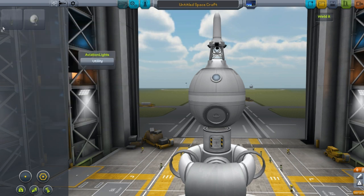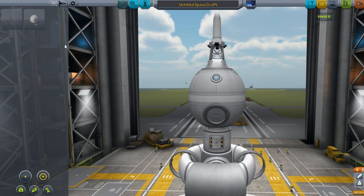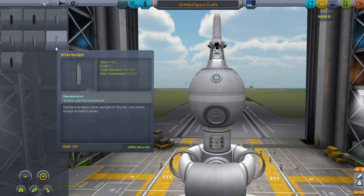This is the IS-8 map set mod. We still got all this stuff. I think the GPS unit is bugged in my game or something. I don't know. And I added the aviation lights mod as well.